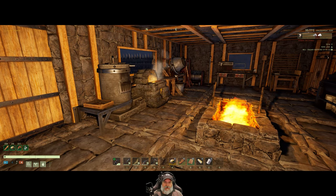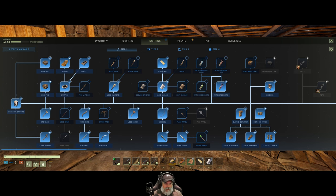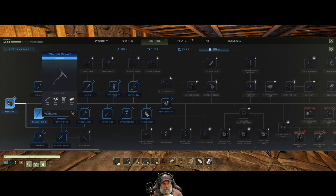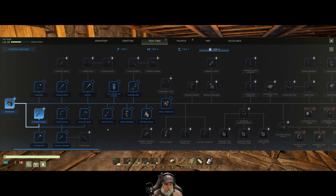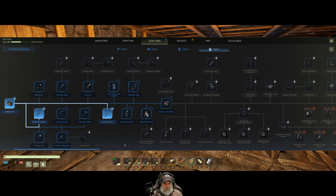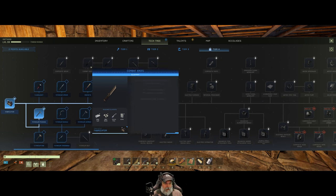While we're waiting for the storm, let's look at talents and tech. I've got three points and we're currently halfway through level 33. Since we're now into tier four I've already learned the fabricator and the pick. The next thing we want to shoot for is the hunting rifle. The vapor condenser can be used on a geyser. We have the biofuel generator. The titanium knife we definitely want. The machete we can use as both a weapon and a sickle.